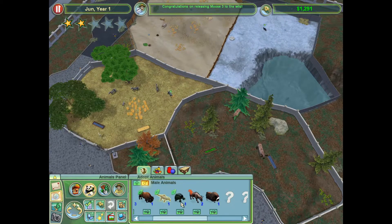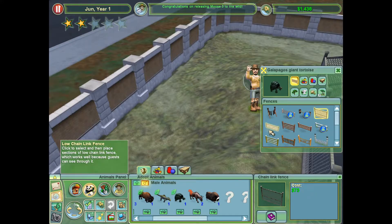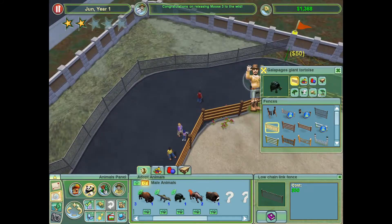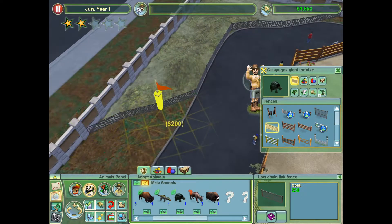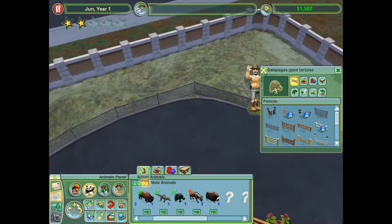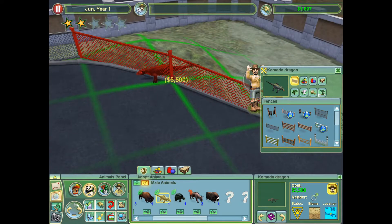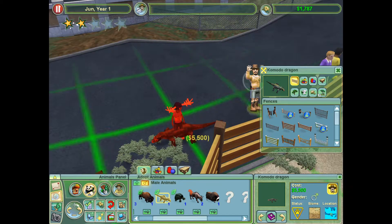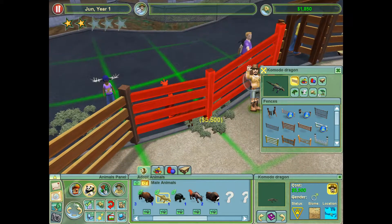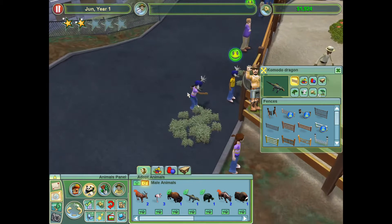Now where was I? Oh yes, Galapagos tortoise. I actually want to use the low chain link fence. It is gonna cost me money to replace this, obviously. I just feel like it works better. Eventually I will also use low for the Komodo dragon. I really do think a lot of these animals are smaller than they should be. The Komodo dragon looks okay, but like — some of the dinosaurs just look a little small.